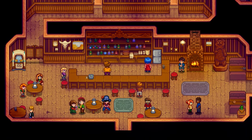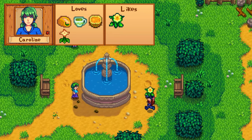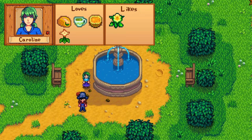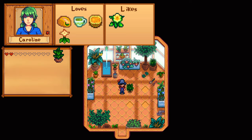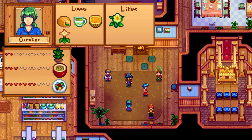Caroline is a tough cookie. Her loved items are things you get much later in the game, like fish taco, green tea, and tropical curry, with the exception of the summer spangle, which you can grow during summer. You're better off giving her a daffodil. The main reason to rush her friendship is the tea sapling recipe, which unlocks after 2 hearts when you enter the sunroom next to her kitchen on a sunny day. After 3 hearts she sends the parsnip soup recipe, and at 7 hearts the vegetable stew. Her birthday is on Winter 7th.